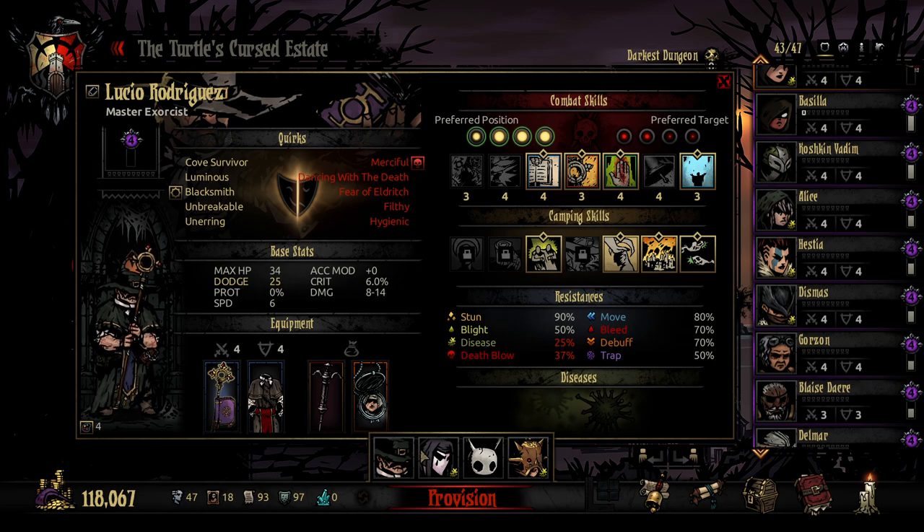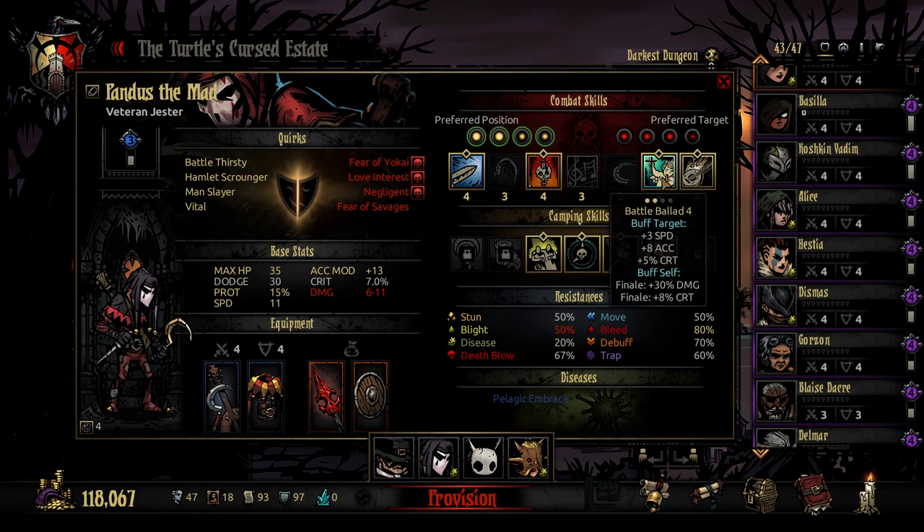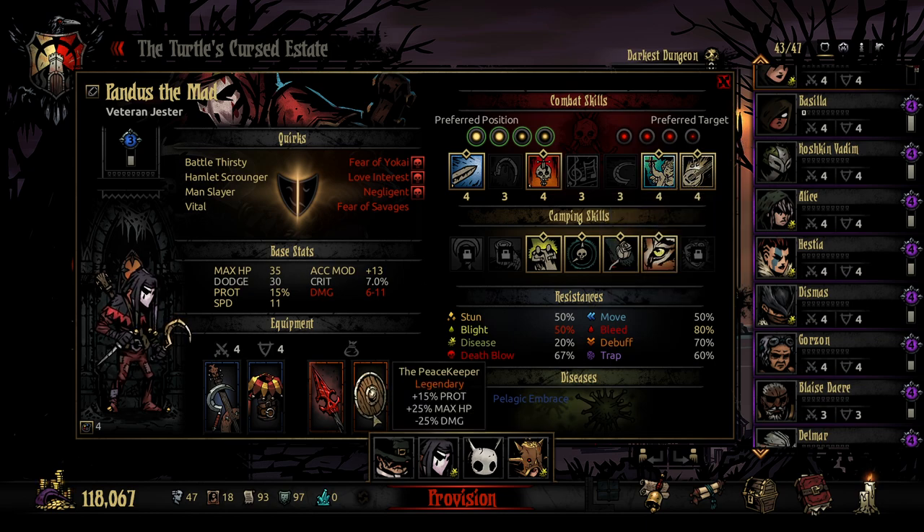So all those are kind of why I've gone with that. Pandas here is another risky one. The risk is he has Negligent, which is terrible, and also Pelagic Embrace, which is also pretty bad. So I'm a little scared on that front — that could spell trouble. But what I've done is given him the Peacekeeper to lower his overall damage, because I'm mainly going to be using these two skills.